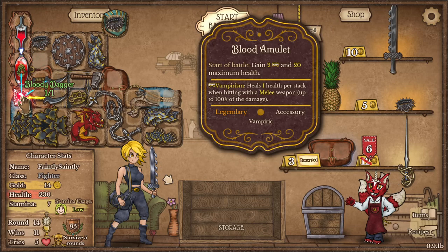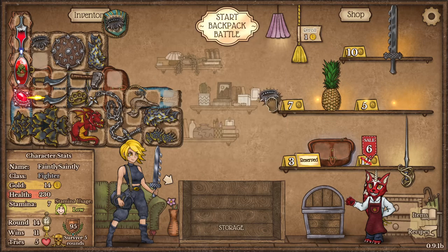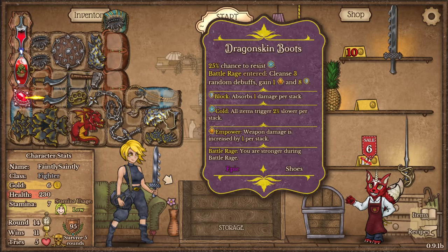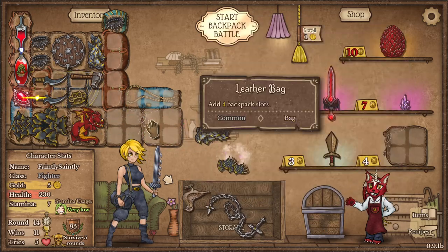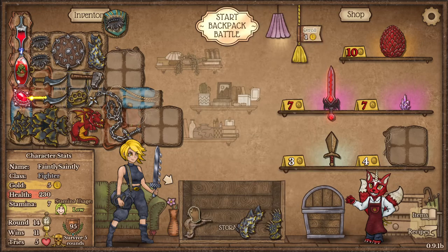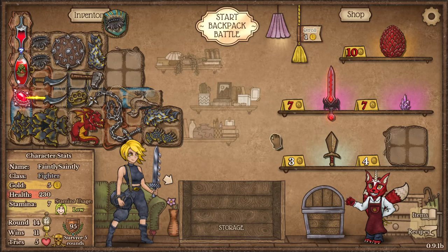I'll swap that around — good, got the dagger. Grab another one of these for sure. A little rework here — place that with those. Now you've got 20% from the faster backpacks, which is nice.